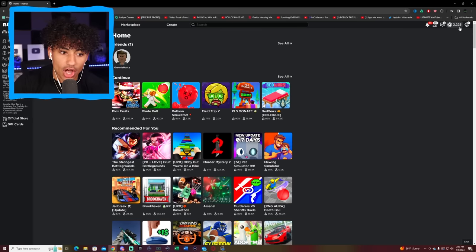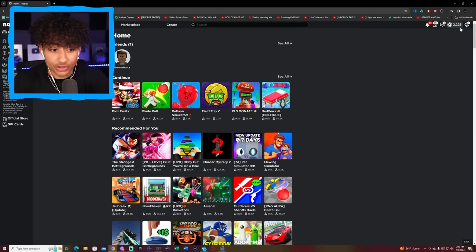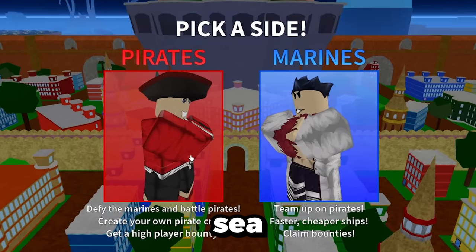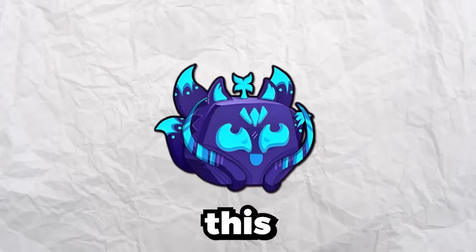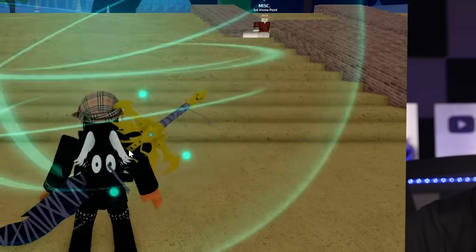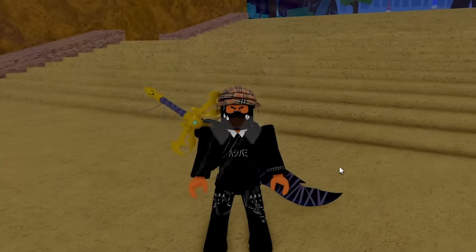We have 2,000 Robux on this account — that's actually a W. 2,000 Robux is a lot. I think this is about to be a good account. We're in the second sea! I'm having high hopes. We have a Leopard Fruit and a Dark Blade. This account already looks like it's about to get a good rating. We are level 700, we have $62,000, but zero fragments. We still have Combat — this account's actually really good.